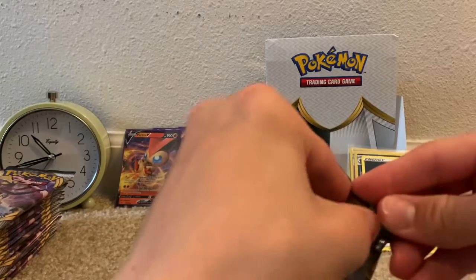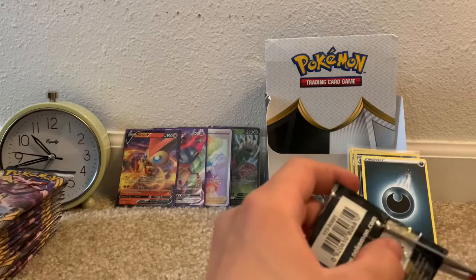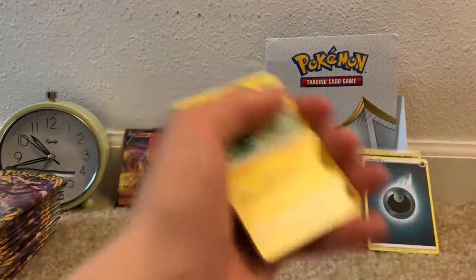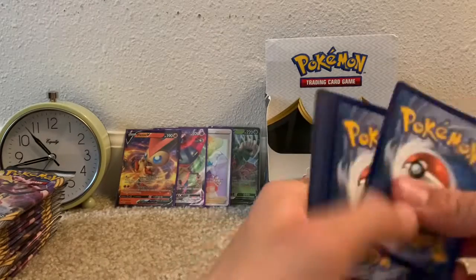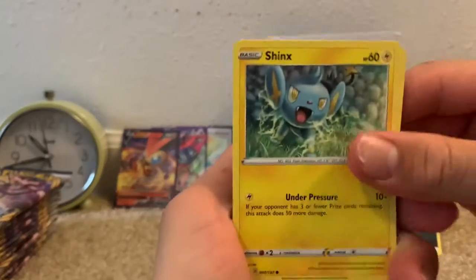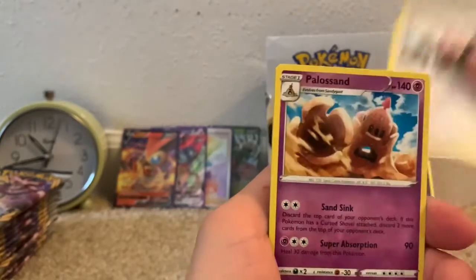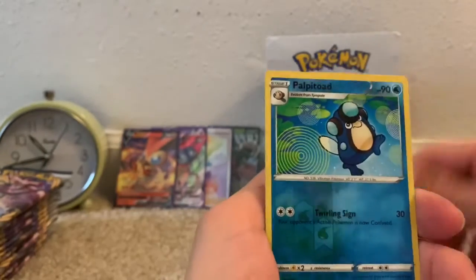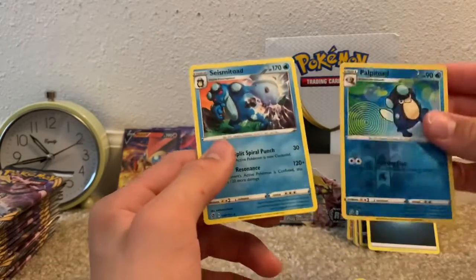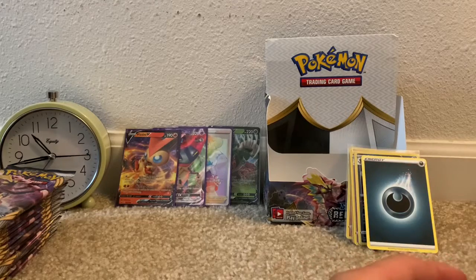Moving on to the next pack. Like 80% of the video is just me struggling with the pack. We have a Shinx, Ralycos, Applin, Hatenna, Magikarp, Grass-type Energy, Bewear, Polosand, Draining Court, Reverse Uncommon Palpatoad, and a Seismitoad non-holo rare — so we've got an Evolutionary Line right there in that pack. That is cool.